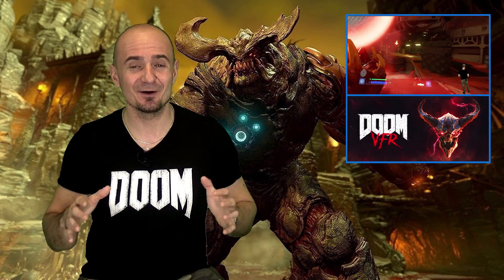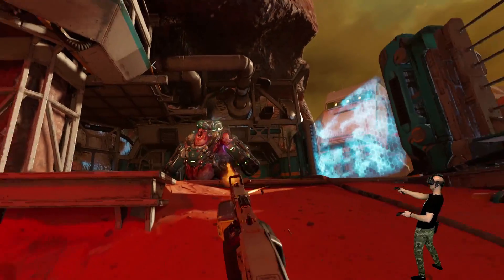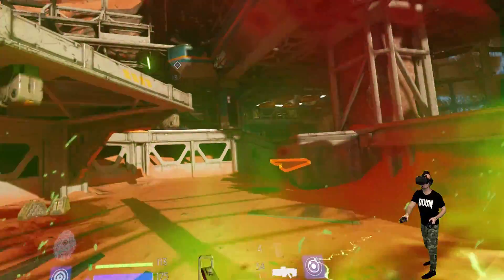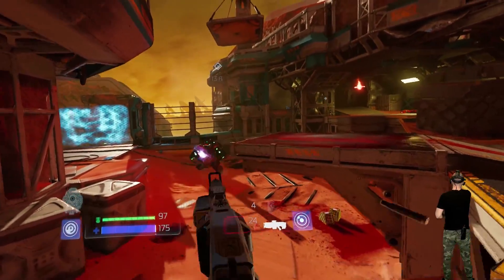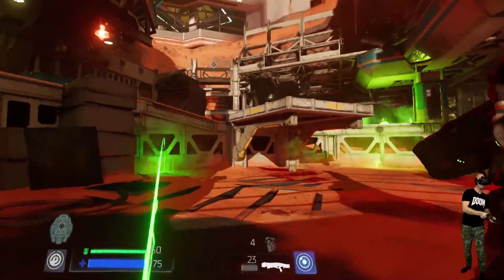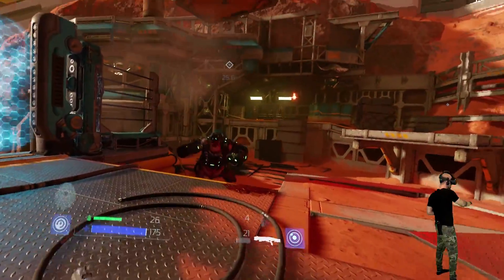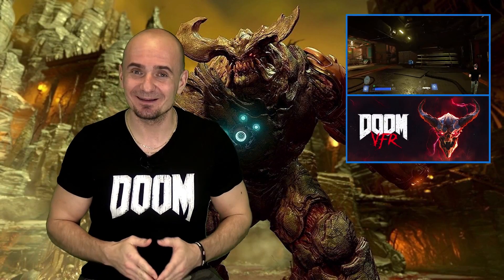I have been playing Doom VFR for a while and tested it with free locomotion, and I can tell you that it actually works great. You can move forward and backward with free and smooth locomotion, and at the same time you can still do the dashing to the sides, to the front, and also the teleporting. The way it works is that we are remapping the grip buttons on each controller. The only thing grip buttons do in this game is switch between the standard weapon and upgraded weapon abilities — and I think free locomotion is more important than that.